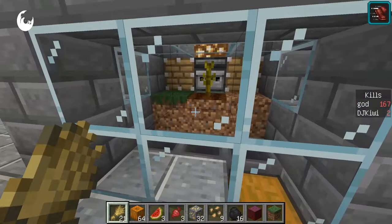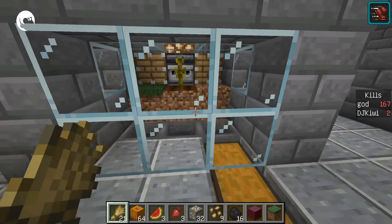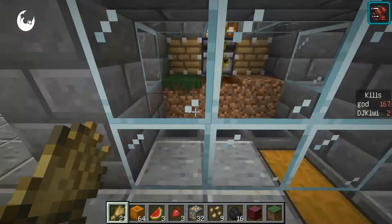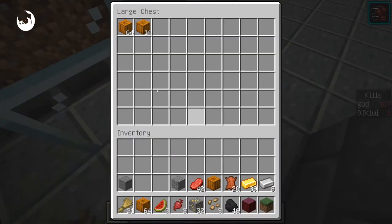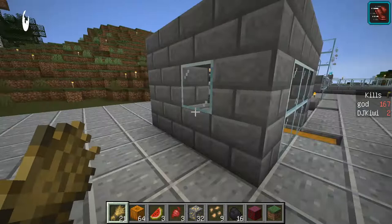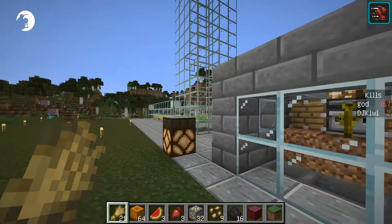This one here is very slow. Before we got that bigger contraption over there, it was just a way to harvest pumpkins and puts them in there. That's what that does. And the same one here just harvests melons.